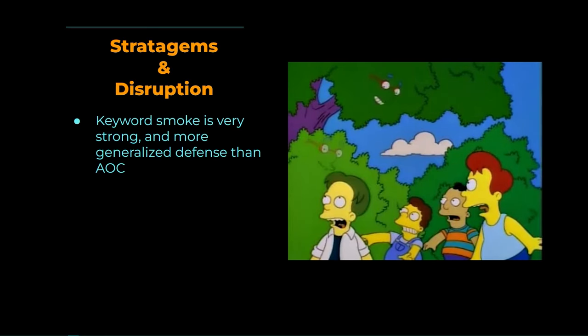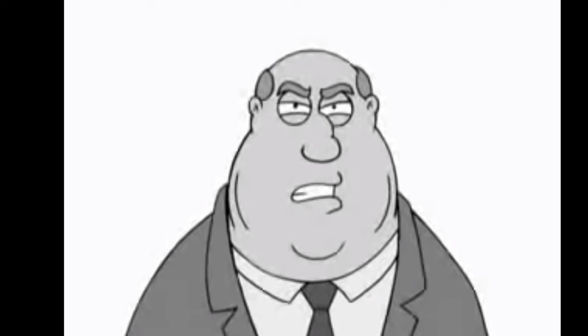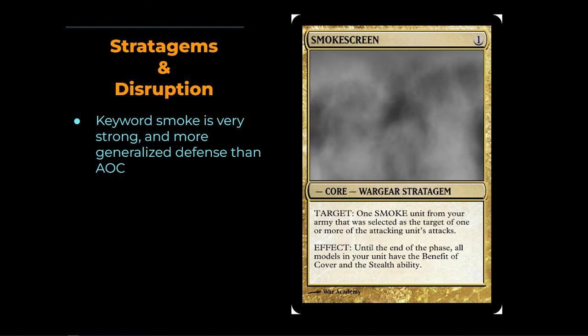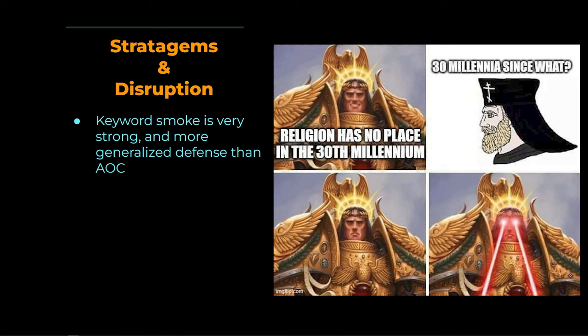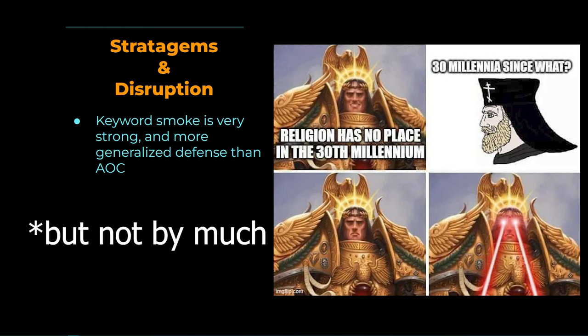Keyword Smoke is incredibly strong, and there are so many circumstances where Smoke is stronger than Armor of Contempt. If you have something like a Land Raider, you have to look at your opponent's army and decide: is it better to Smoke right now or Armor of Contempt? And is it worth 2 CP to do both? If you spend 2 CP on a Land Raider that smokes and casts Armor of Contempt, that thing isn't dying. You're a lot more resistant to everything when you Smoke, versus more resistant to anti-tank guns specifically when you Armor of Contempt.